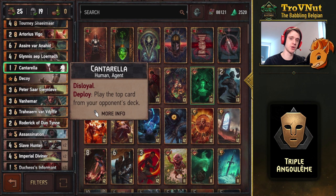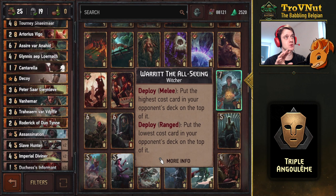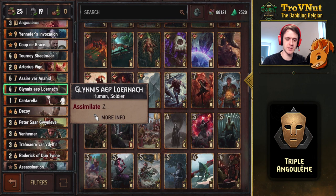We talked about Decoy. Then Cantarella — another quick way of getting rid of V if you're lucky. I didn't put in Warret the All-Seeing, which would let you make better use of Cantarella. Against V they always have a way to get V back, so you need two turns to pull it off and it doesn't usually work against monster decks. It's an option — you could swap Tony Shilmar for Warret if you want.